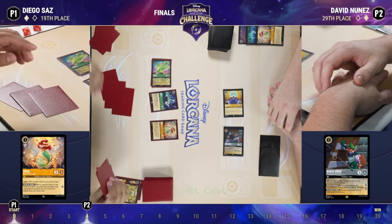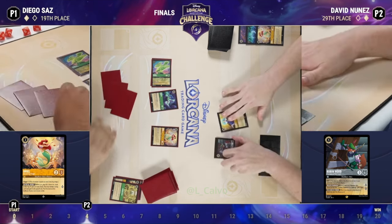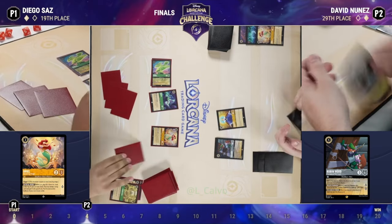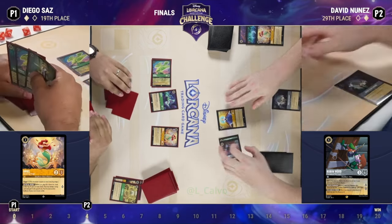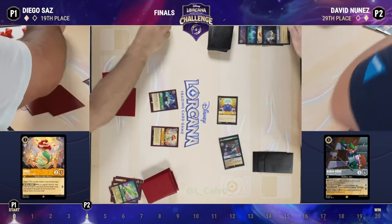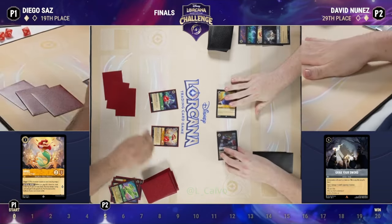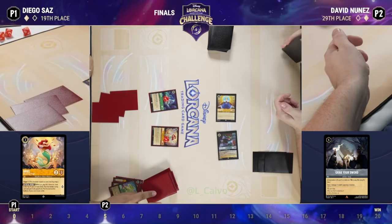He's tilted over here trying to see it — I think that was We Don't Talk About Bruno. Along Came Zeus sure, that's true. There's not a ton of targeted removal, but We Don't Talk About Bruno is a great answer for that Robin Hood. So it looks like we're going to sing a Grab Your Sword — a great top deck from David — to take care of that Diablo and stop some of that card advantage for Diego.